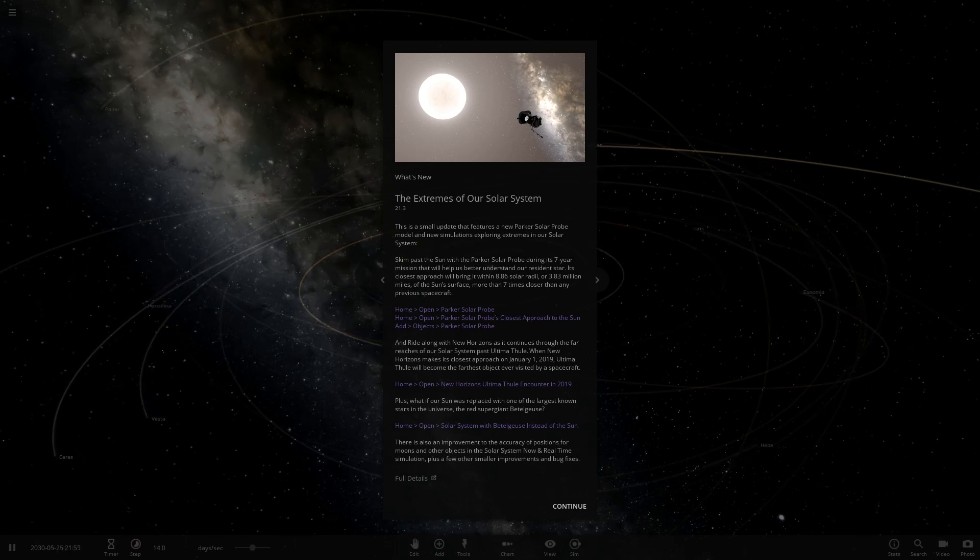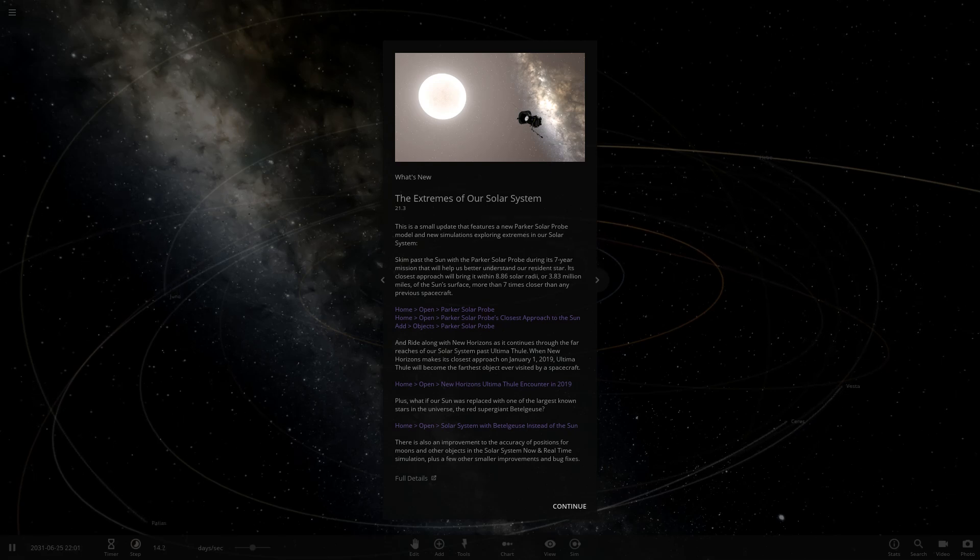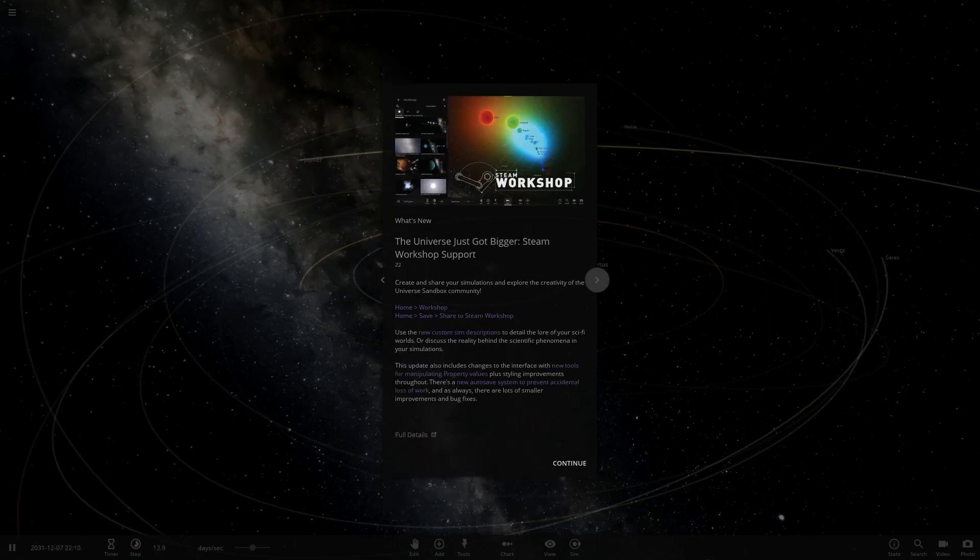Update 21 roughly came out around June 2018. As time progresses we move to August, and Update 22 was around November 2018 — looking at the notes now, Update 21.3 was October 2018. So going to November 2018 we see Update 22: 'The Universe Just Got Bigger' — that's the Steam Workshop support update, and that's the update we're in at the moment.